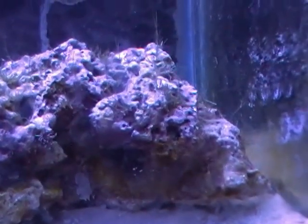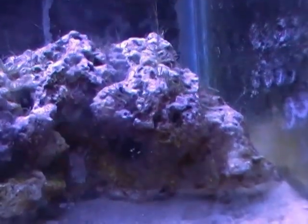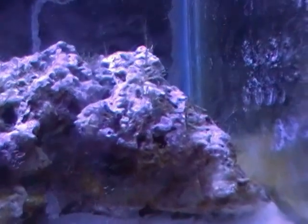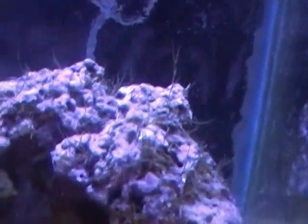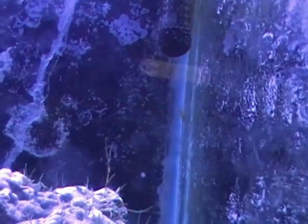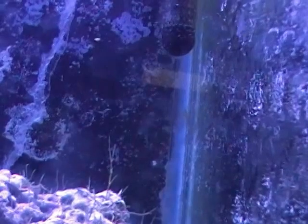Once it gets embedded in those little pores of that rock, it is a pain to get out. However, a little to my surprise — while I was pulling this stuff off, I found him on the back side of this rock — a little mini bristle starfish. I didn't think I had any in here, but lo and behold, I do. That was a nice little happy surprise. I was seeing his little arm wiggling around, sticking out of the rock trying to figure out what was going on.